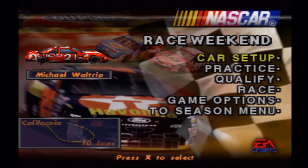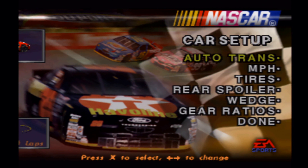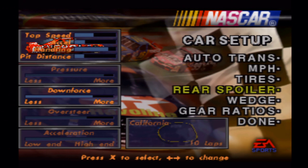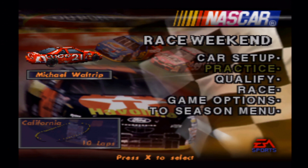All right, so we're going to California this time and we want to have a similar setup to what we had in Michigan because that was pretty good. We don't want a lot of downforce — a little bit more tire pressure, a little bit of oversteer, high-end top speed. We want downforce but then again we don't. We're going to go with that and see how it goes in practice.